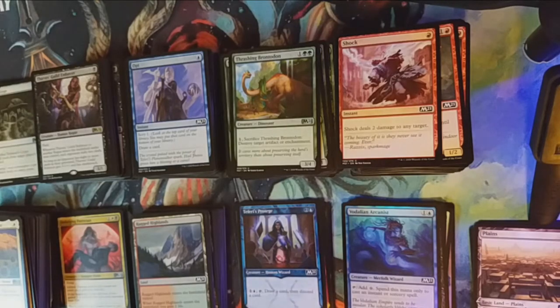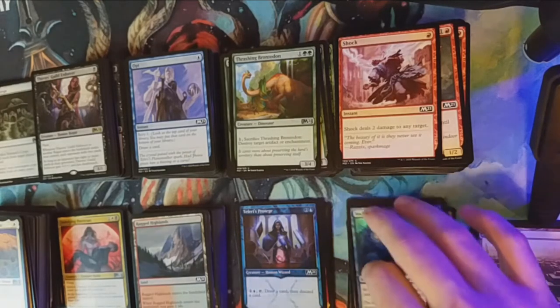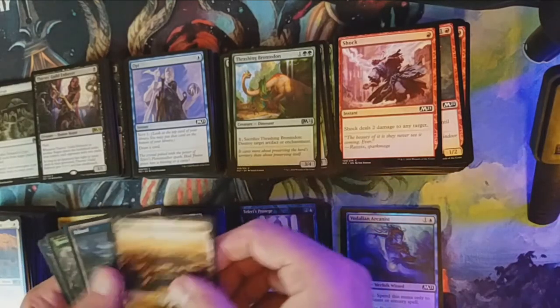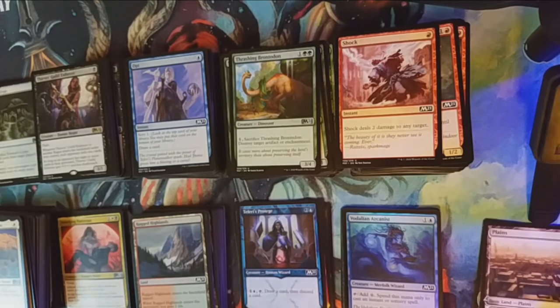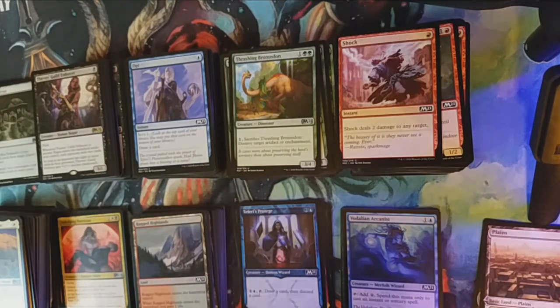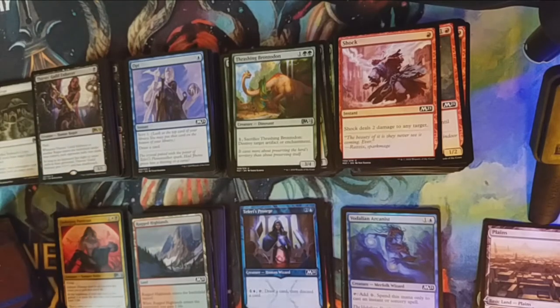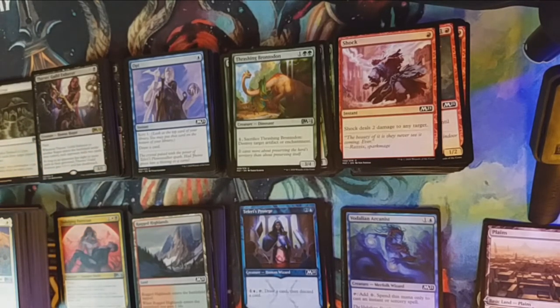All right, there you have it! Like I said, that box was an A because we had Ugin and the foil rare legendary Subira. We did not get our Mountain though — so we didn't get our full set of alternate art lands out of that box. Once again guys, please subscribe to the channel, like the video, comment below, follow me on all my other social media listed below. Don't forget the giveaway every 50 subscribers — details are below. Thank you all for joining me on box number three — have a wonderful day, take care of yourselves and each other!